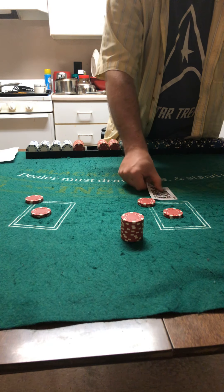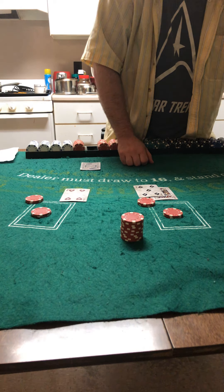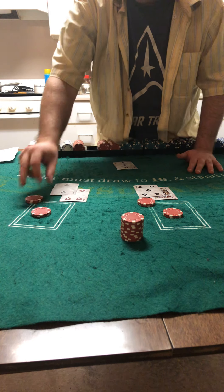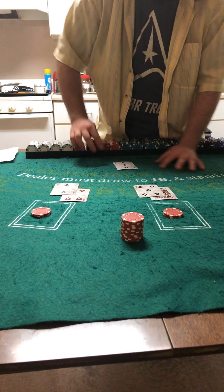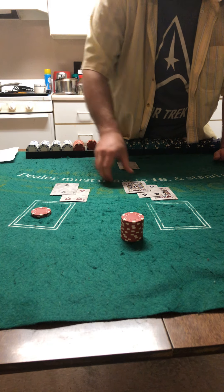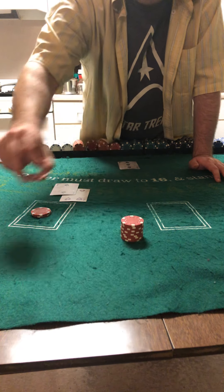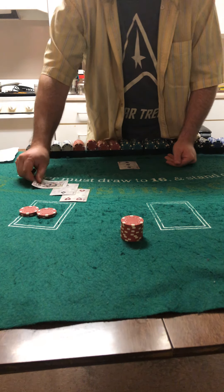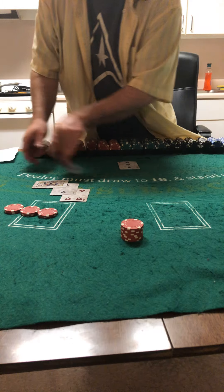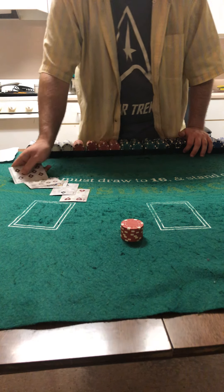Let the games begin. We got a king, 5 — that's 15. A 6, and the dealer's up card is a 3. No possible damage there. With 15 against a 3, you should hit. And that's a bust.